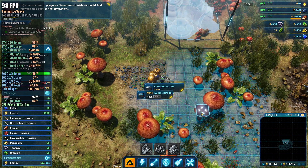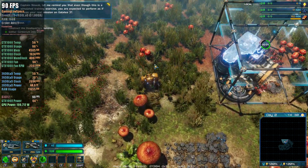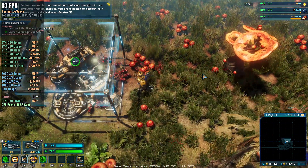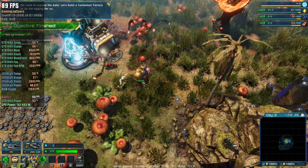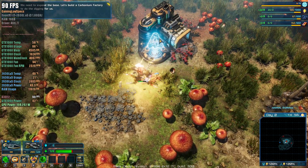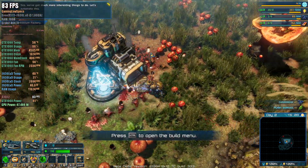Sometimes I wish we could fast forward this part of the simulation. Captain Novak, let me remind you that even though this is a simulated training exercise, you are expected to perform as if it was your real mission on Galatea 37. We need to expand the base. Let's build a carbonium factory to do the digging for us. We've got much more interesting things to do — let's automate this.